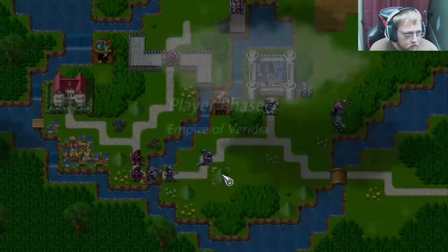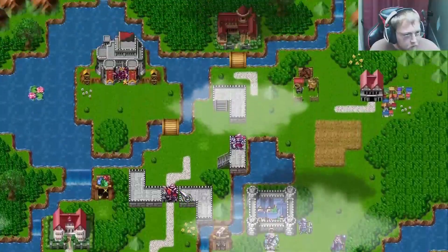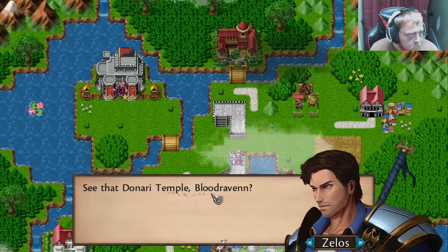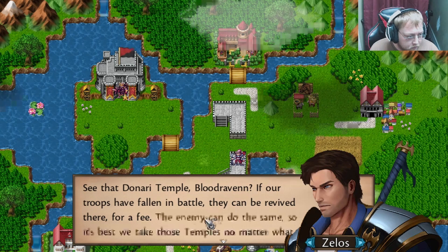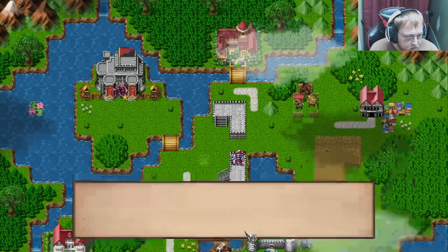Now that we've kind of wiped out most of those guys, these guys can proceed to capture points, and then I can have these guys just kind of break the wall in. Alright, it's our turn now. See that Denari Temple, Bloodraven? If our troops have fallen in battle, they can be revived there for a fee. The enemy can do the same, so it's best we take those temples no matter what.